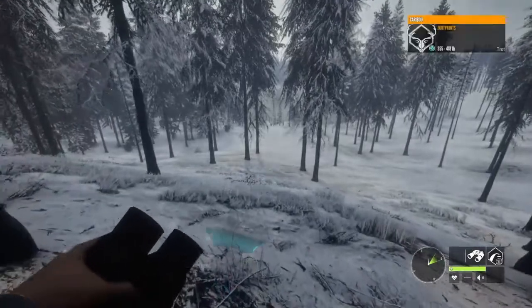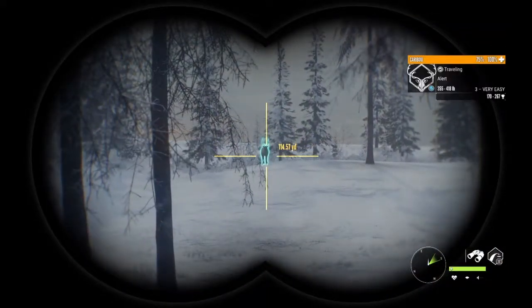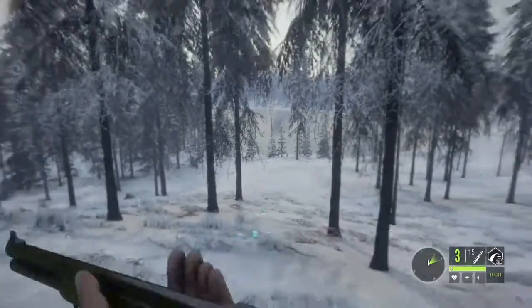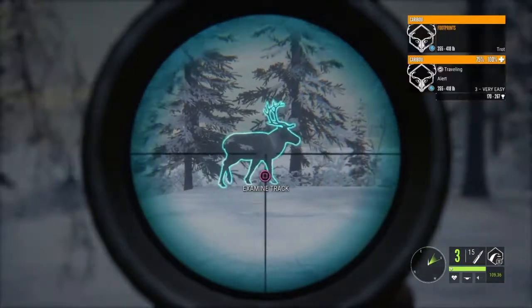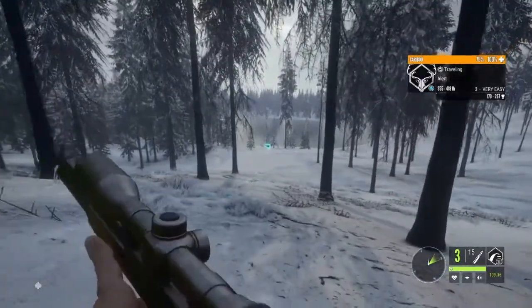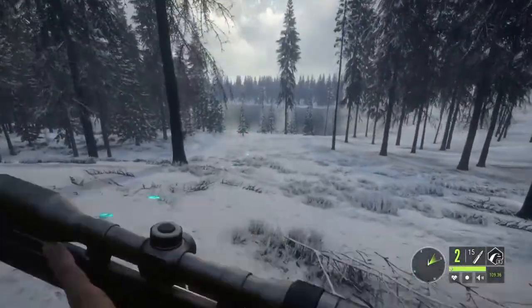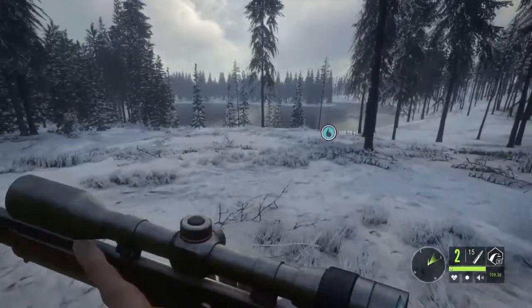Just following some caribou tracks — they were not too far from where I found the wolf. Let's go see what we can find. And there he is — a level three, probably going to be a silver. I took off my scope for some reason, getting a little closer. Perfect broadside view, and you can just hear those wolves going crazy. Broadside again. Clean kill — double lung. Now we just got to chase him down. He did a U-turn and he's going to fall right between those trees — absolutely perfect.